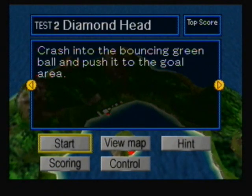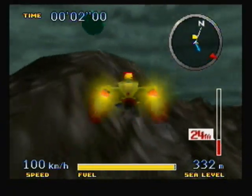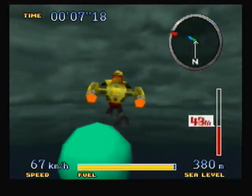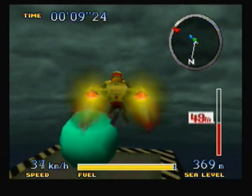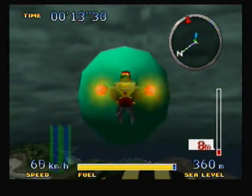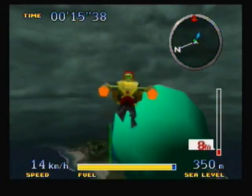We have Diamond Head crashing into the bouncing green ball and pushing it to the goal ring. So yeah, this is the green ball one, not the third one. I was sadly mistaken about that. Basically you do the same thing you did in the other mission — just knock this ball into the goal ring. It's a lot more difficult in this mission, though, just from the location of where the goal ring is.